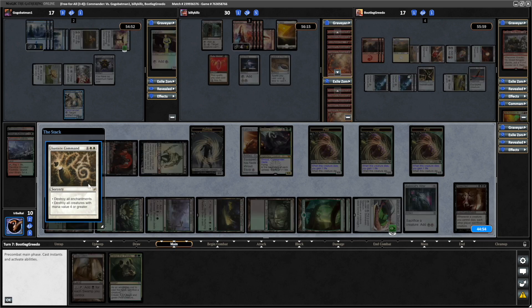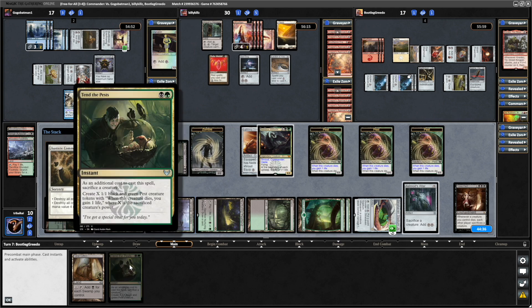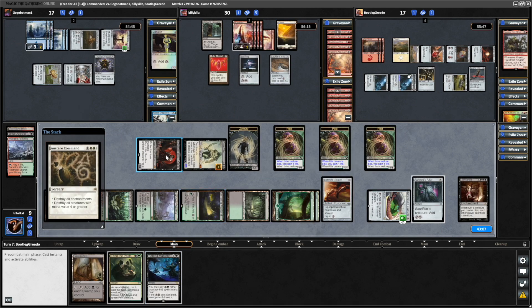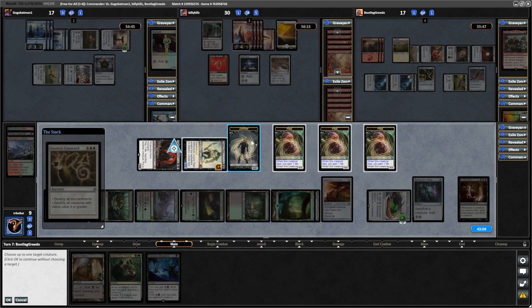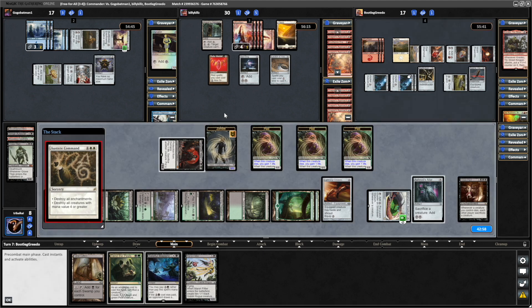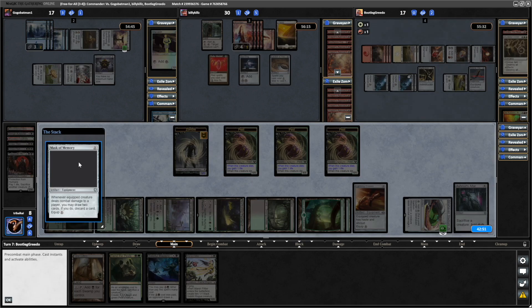An Austere Command destroying all enchantments and all creatures with power 4 or greater — so we're losing everything except our tokens really. It's a shame I didn't hold up the Tender Pests. In fact we can draw some cards with Yorgmoth: put a minus counter on the Grave Titan, sacrifice the Belladros, getting to Baleful Mastery which might be useful. Put a minus counter on a Zombie, sacrifice the Grave Titan just to draw another card. And a Marsh Flitter is good for making a lot of tokens.